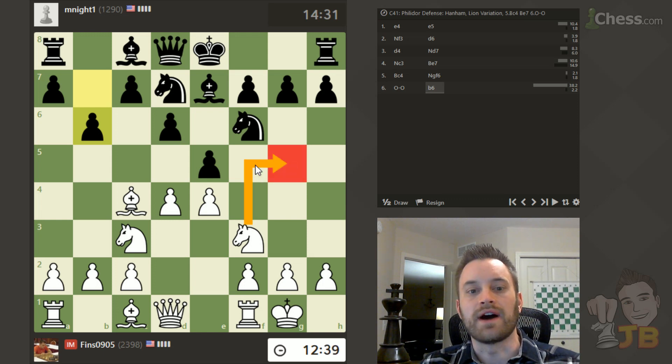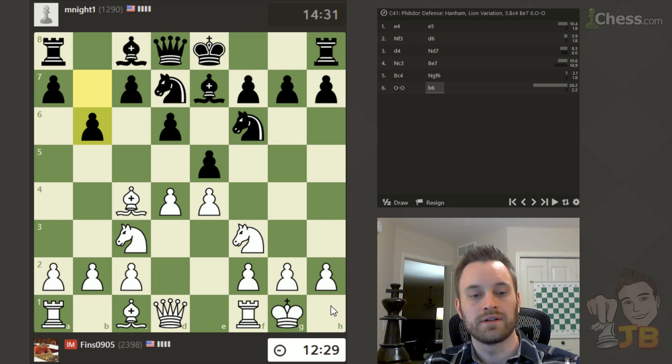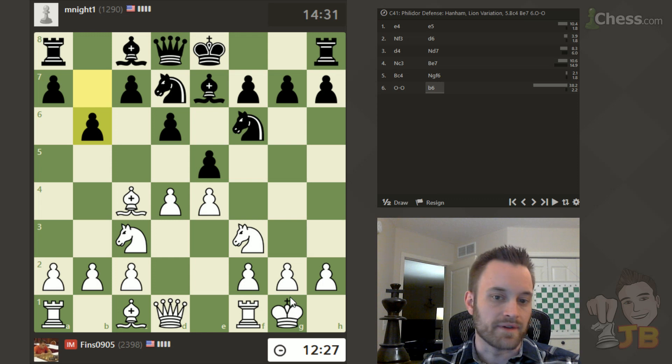I could also play knight g5, and on castles then play bishop takes f7, rook takes f7, knight here — and do something similar. But I think if I go down this line, I'd like to play bishop f7 first. Just thinking about that.